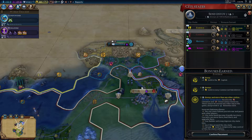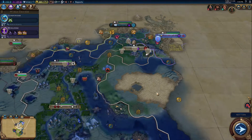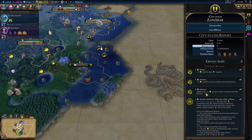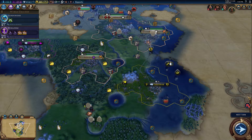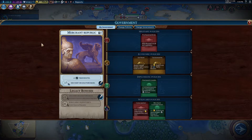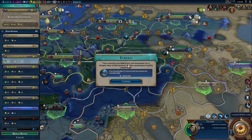I have an envoy I can send - I've got six of Zanzibar. I should check what that actually does for me. Additional four gold in every commercial hub district. I've got an insane amount of gold now. I did actually change my government type.